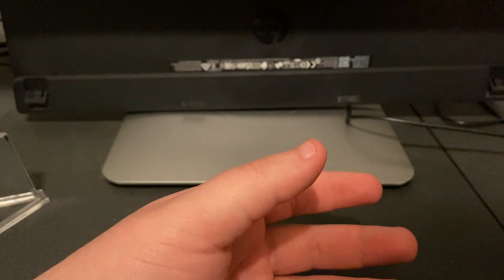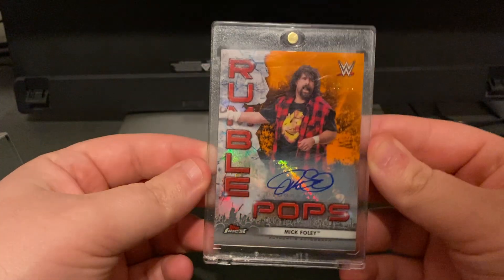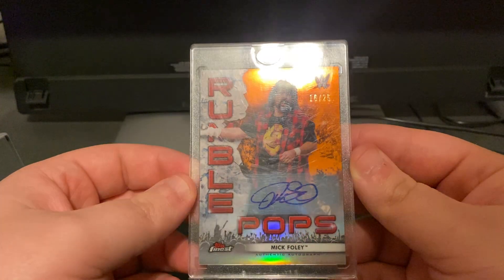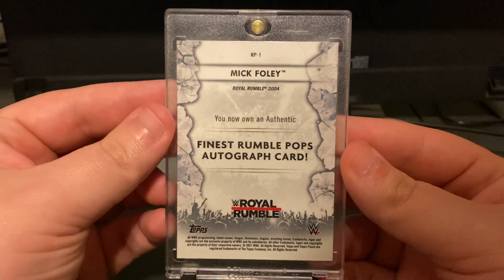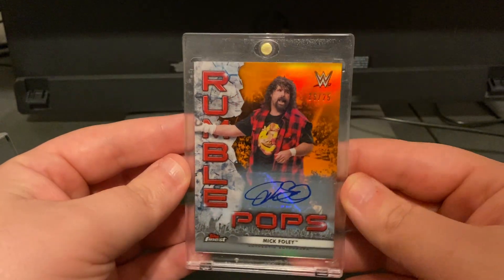Here we go, we'll get into the autos. My autos are short, I don't have that many, but I have some very nice ones I think. I have this Mick Foley Topps Finest, numbered out of 25 — it's the orange sticker auto from 2021 Topps Finest. This was my first WWE auto when I started collecting.